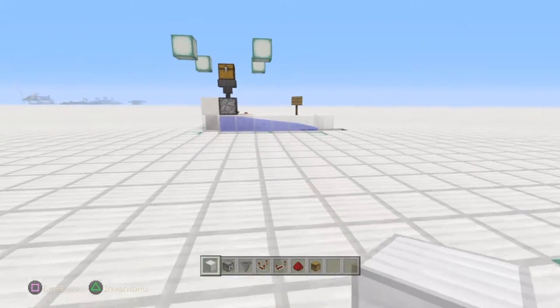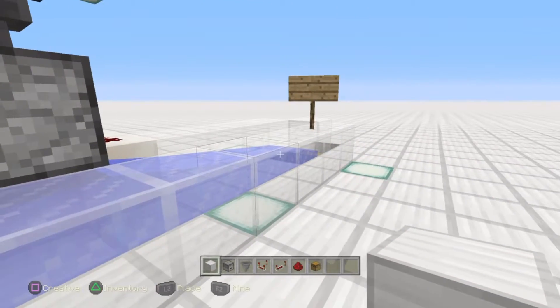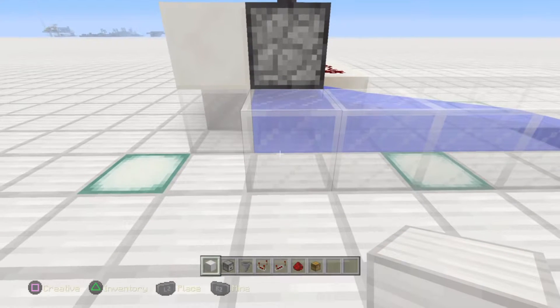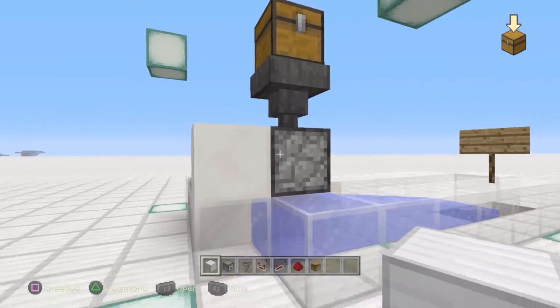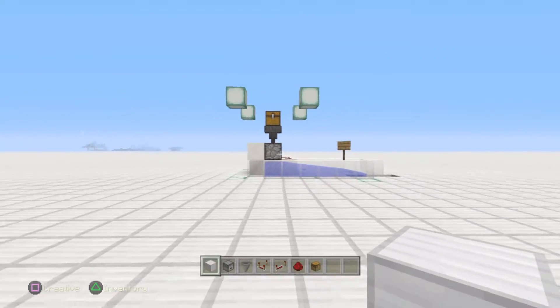One thing to note before we start: this right here is a dropper. The reason this is a dropper is because I commonly use this as a collection system for drops made by mob farms. Say you've got a skeleton spawner collecting bones and arrows — if that is a dispenser, it will fire the arrows rather than drop them as items you can pick up. So if you want to separate arrows from bones, place a dispenser, but note that any item that can be fired will be fired. Use a dropper only if you want this to work as a collection system for all items.